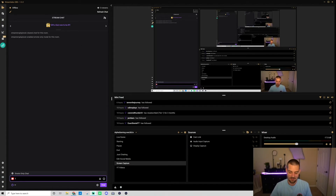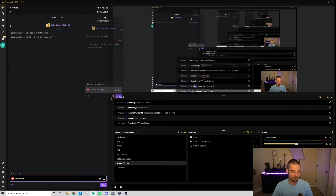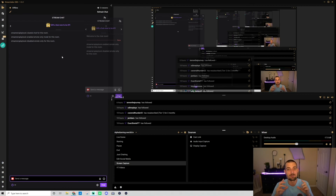To get rid of emote-only mode, just type slash emote only off and click enter. It will say 'disabled emote-only for this room' and now you're back to normal. That's how you enable and disable it — super simple. If you have any questions, drop them in the comments. I put out streaming tips Monday through Friday, so if you're into streaming, go ahead and subscribe and I'll see you in the next one.